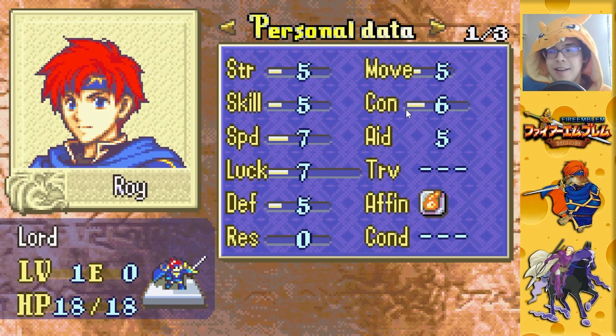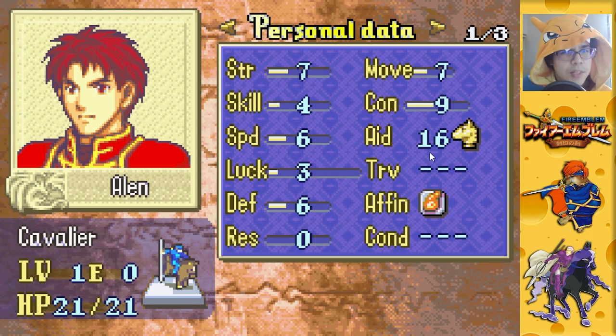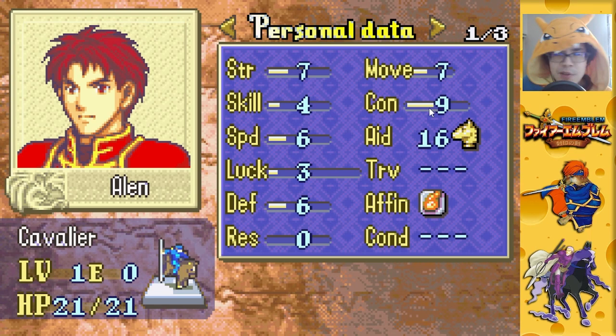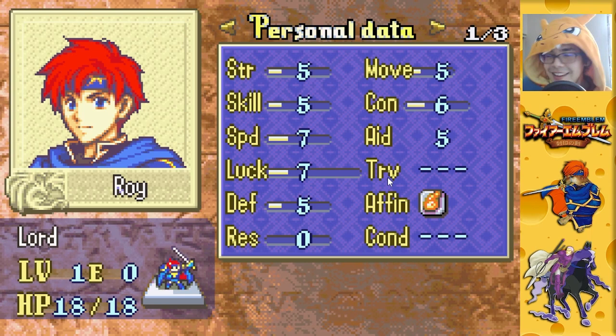More CON is good and male units tend to have more CON — it's really unfair. Your AID comes from your CON and determines how big a unit you're able to pick up. Roy has five aid, which is pretty pathetic, so he can't rescue anyone. Alan, who is a mounted unit, has a massive aid of 16 because he has extra room on his horse. For male mounted units, aid is 25 minus your CON. Female mounted units start at 20, so they're not actually better at rescuing. Thanks, Intelligent Systems — very fair.